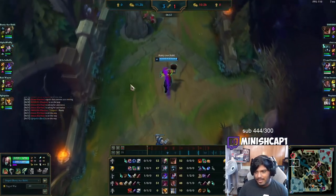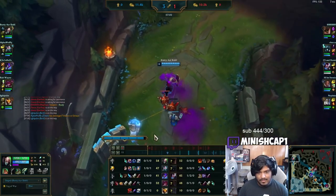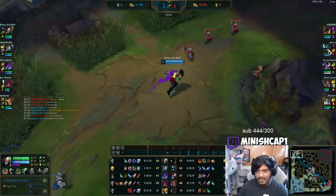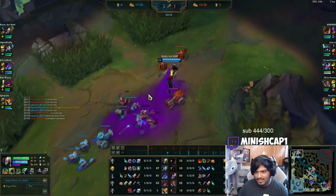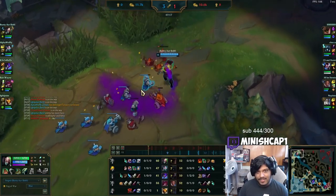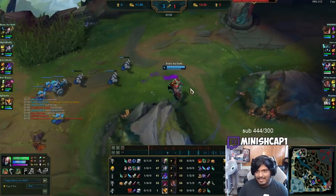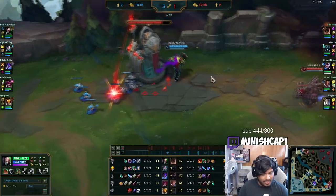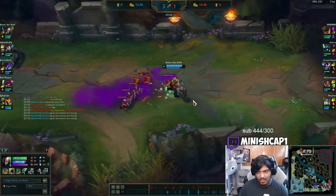Now Malphite's ult is down, so he's much less of a threat if he decides to TP to his team. I bought Swiftness Boots here — they have a good amount of slows with Malphite's slow and Karthus's slow. Swiftness Boots is also great when you're proxying, obviously, because it gives you movement speed, which is very big for Singed — movement speed plus 60. Using Demolish while you're proxying is awesome because it lets you snipe tower plates where you normally wouldn't be able to, since you're not starting with a whole ton of AP.